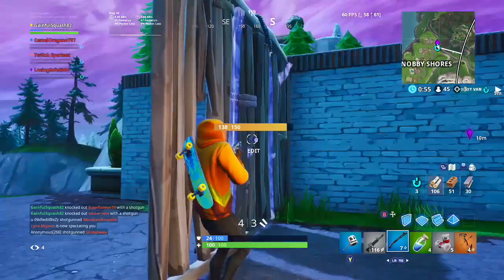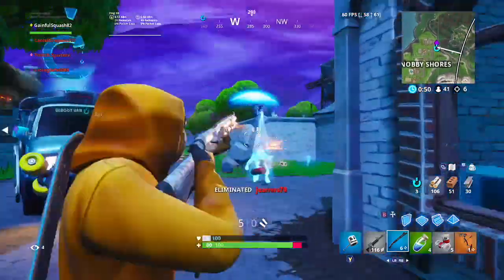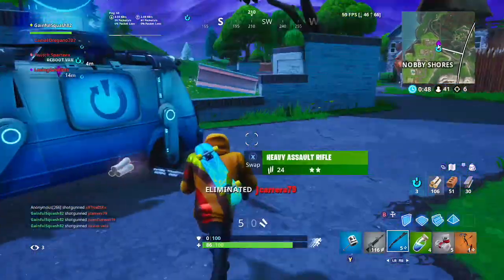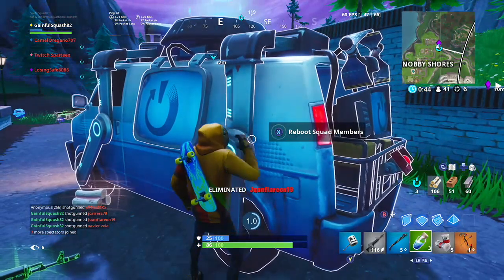One moment they are trying to get into your box and the next they are dead from your shotgun. This might take a bit of practice to get down because personally I am not very good at side jumps, but it can be a life saver in some scenarios.